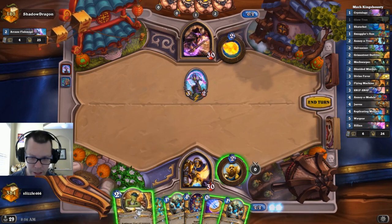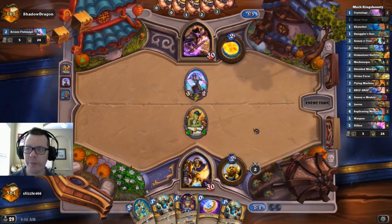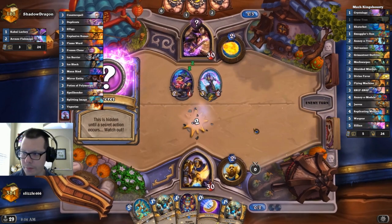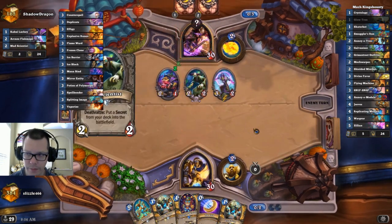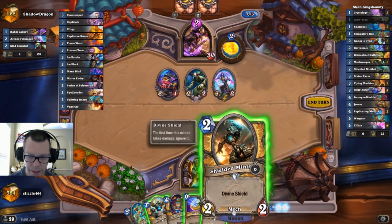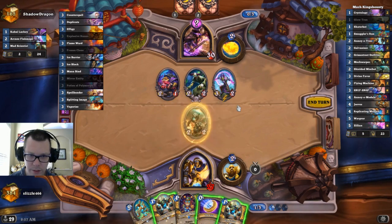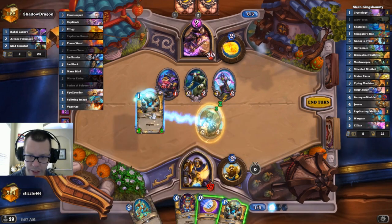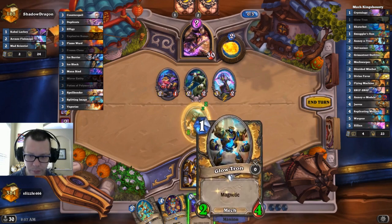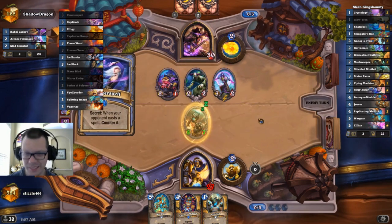I can't kill that, so I'm just going to go ahead and buff my guys some more. I need a Skater Bot. There's Secret Number 1. We've got a Minibot, so we've got to think very carefully about the secrets now. I don't mind taking 6 damage. And then I will buff it to a ridiculous size. The question is, do I want to buff it again? I think the answer is yes. Okay, problem solved.